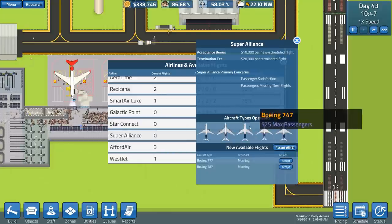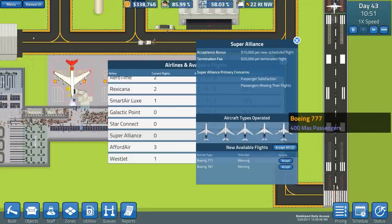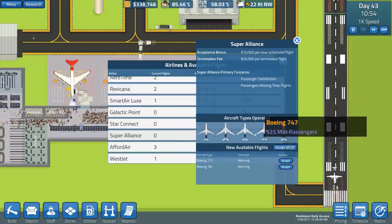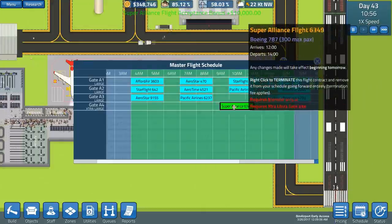That's 8,000 per terminated flight but also 4,000 per new scheduled flight. The 777s are 10,000 for Super Alliance, so we're going to accept one of those. We've got a 777 or a 787 - the 777 is 400 passengers and the 787 is 300. Let's go for the 787 in the morning.